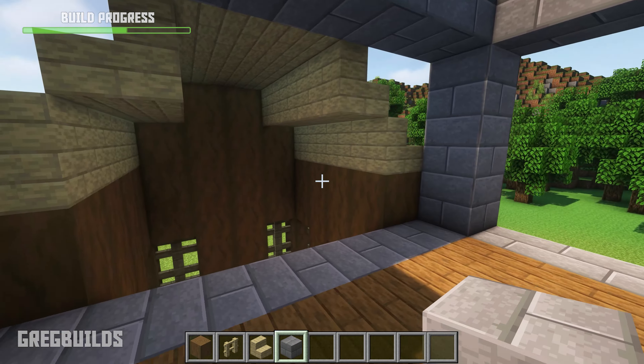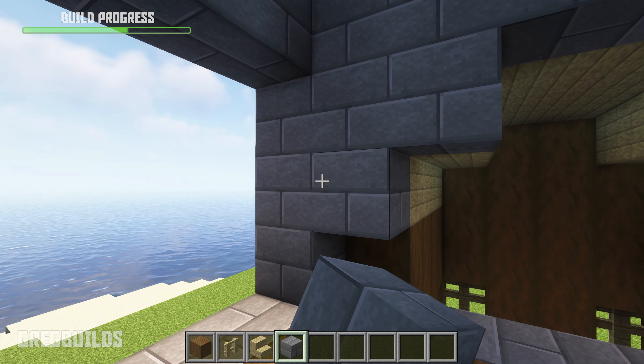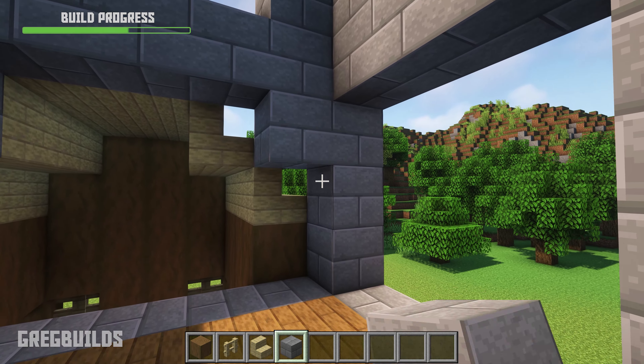Then we can add in 3 stone brick blocks in this corner here. Then add in 3 more in this corner over here.